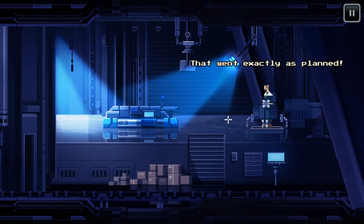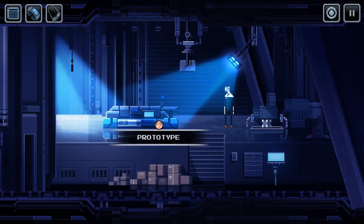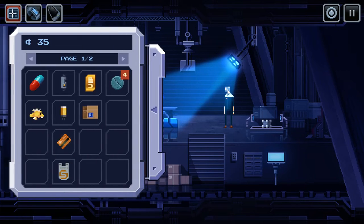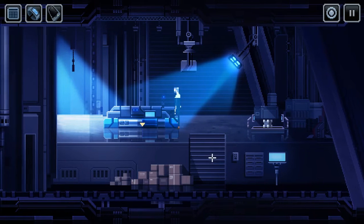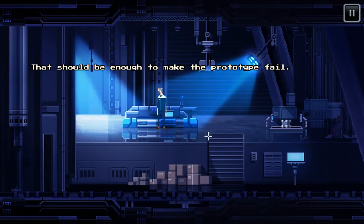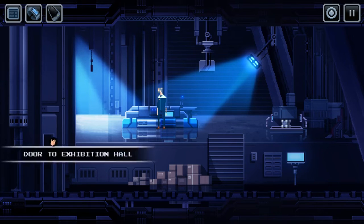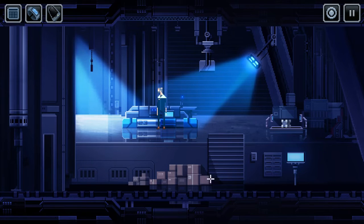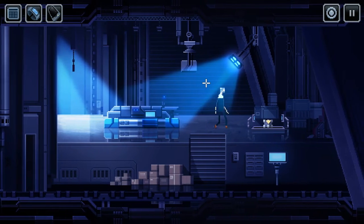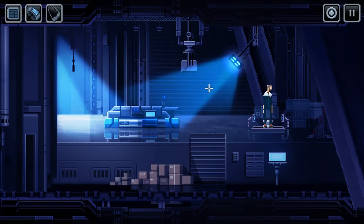Wow, that went exactly as planned! I'll just throw away this test cube. The game didn't save there. So the prototype — there, that should be enough to make the prototype fail. What else is back here? Just the pad. Door to exhibition hall. I don't see anything else — just the cube. Looks like it was made out of metal, with two arms on the side pointing to the center of the pad. I can't do anything with it.